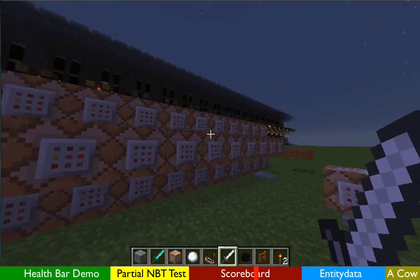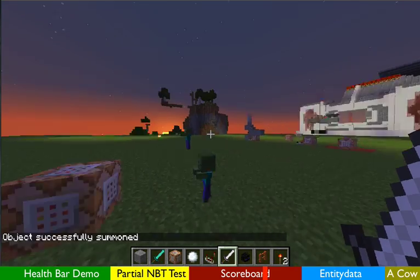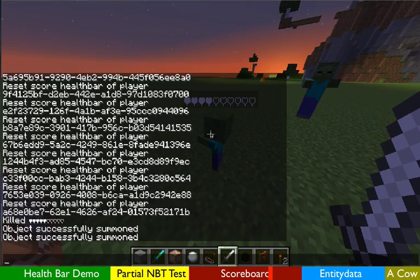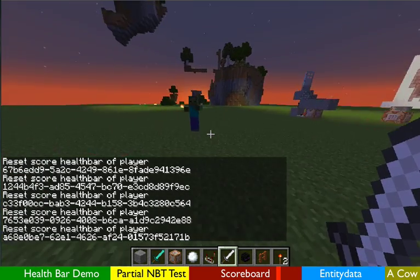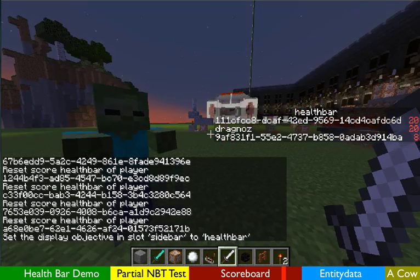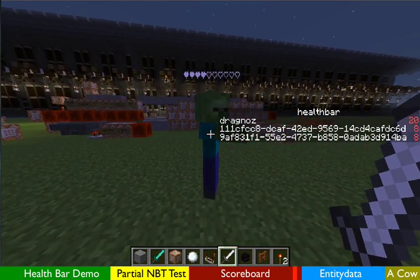The command blocks at the top and bottom detect all 20 levels of health a mob has. Let me put it on the sidebar — there we go. You'll see there are three entities: the two zombies I spawned and myself. If I hit this one over here, you'll see on the right-hand side the health goes down, as well as the name at the top.